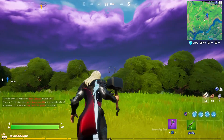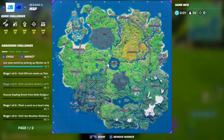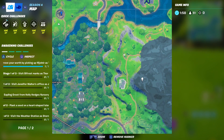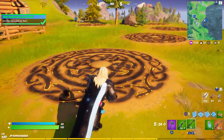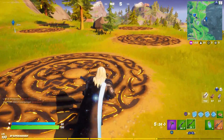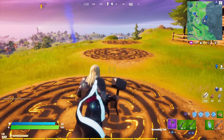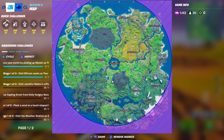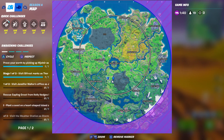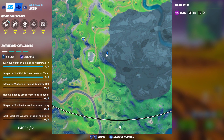The next challenge says visit bifrost marks as Thor. The bifrost marks are up here, which is where we're going to traverse next. There are six of them in total but it looks like you only have to go to one. That was stage one — visit the bifrost — and here is the exact location on your mini map, just to the right of this white building.